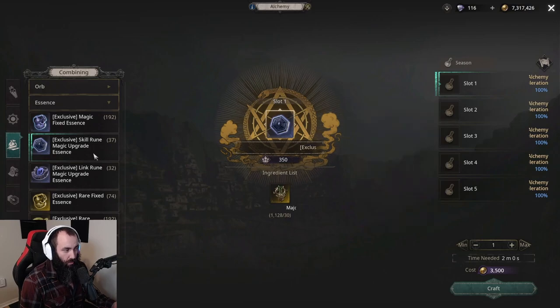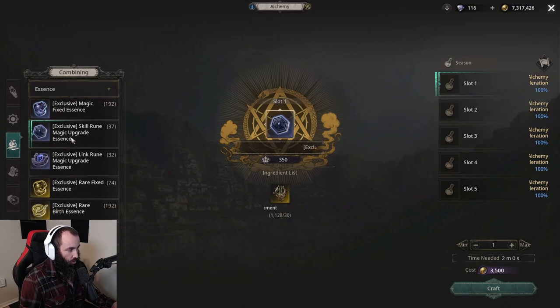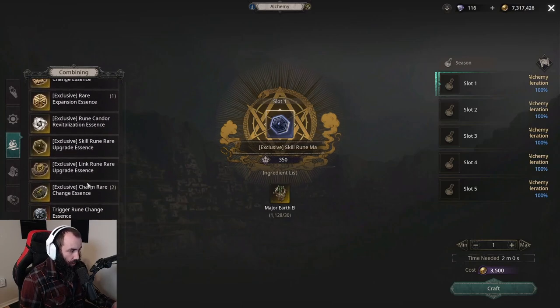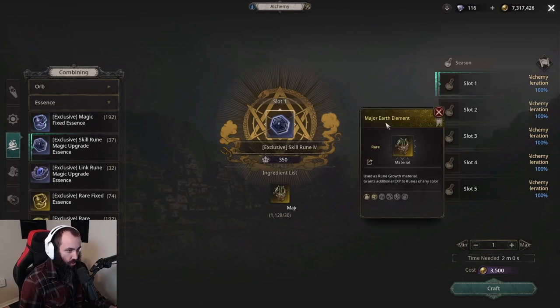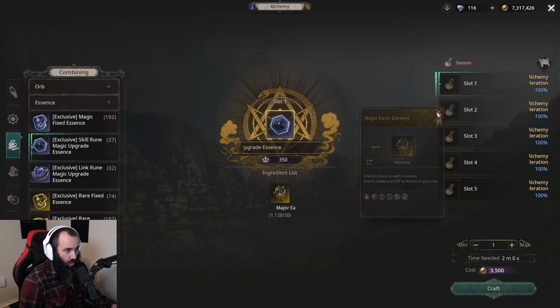Right now I could make 37 of these blue ones, which would then be able to be turned into three yellow skill rune upgrade essences. There is a nice deterministic method of acquiring all of this, but you need to balance your major earth element appropriately as it is very expensive.